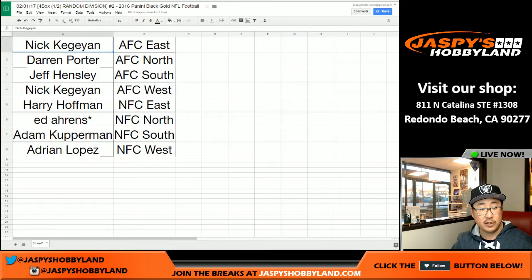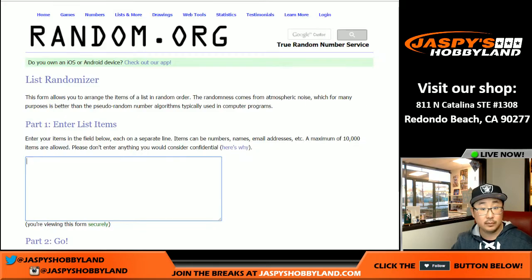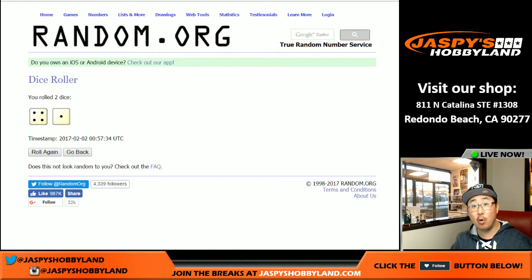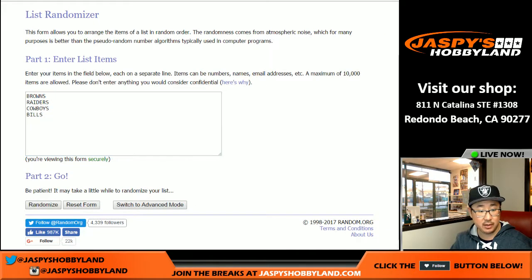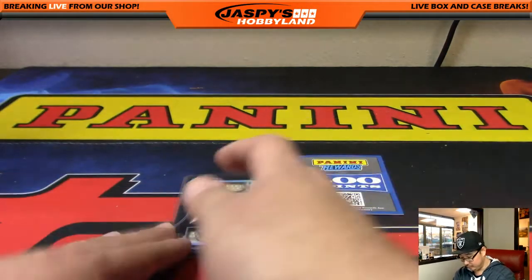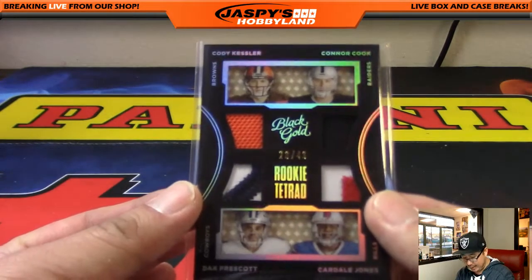Let's get everyone's names and roll the list five times. Team on top — the Browns, AFC North. Darren with that one. Nice one, Darren — 20 out of 49. Nice color in these Quad Relics here too.